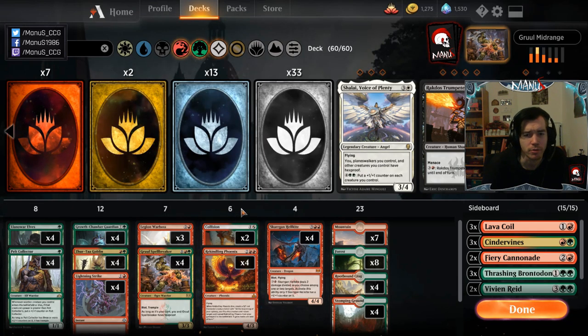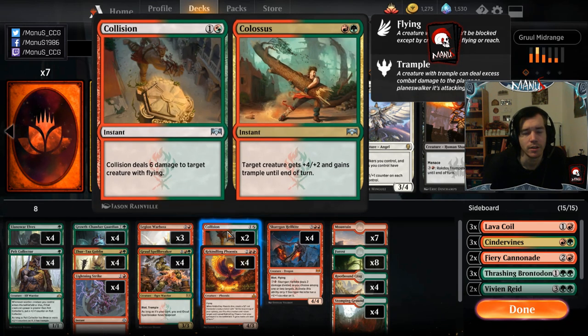Then there are two Collision/Colossus — most other lists run three, but there's no room, especially since those people run 22 lands, which is insane. Collision/Colossus is actually pretty awesome — it's sort of a removal spell, letting you deal with big problematic flyers like Tempest Djinn, Drakes, Lyra, Aurelia, or opposing Hellkites in the mirror. If that doesn't come up, you use it as pseudo-removal in combat, or just as damage to the face to finish off an opponent as a surprise.